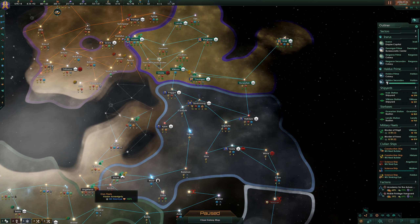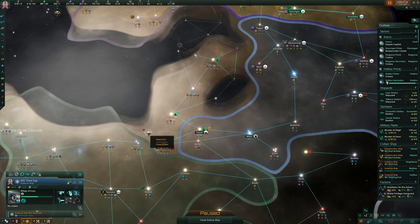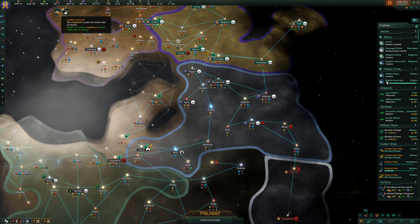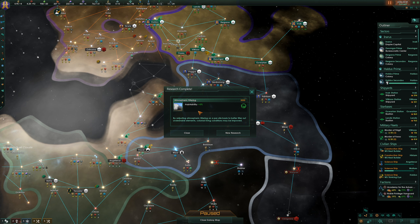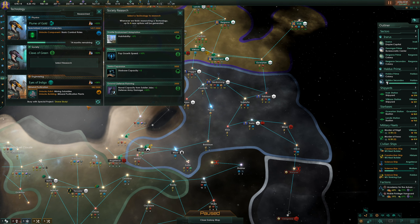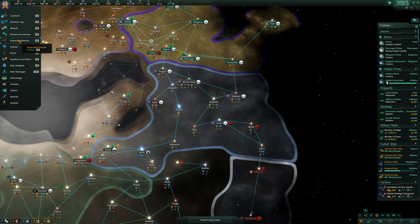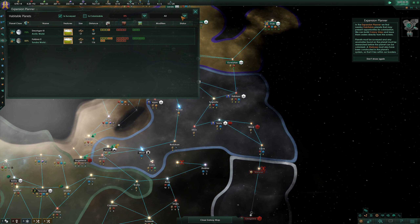System survey concluded - it's funny I asked about it just before it finishes. Move on and do the next one, Third Eye. Research concluded - atmospheric filtering, habitability goes up. We'll get some new research on the go. Yeah let's do the cheap one - it'll be done relatively quickly and in the meantime we can have a look at our expansion planet. We'll find nearby habitable planets that may present opportunities for colonization. 25% habitable - that's better than it was, but it's still not great.